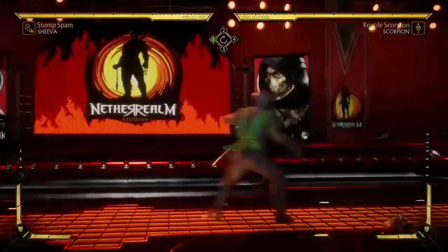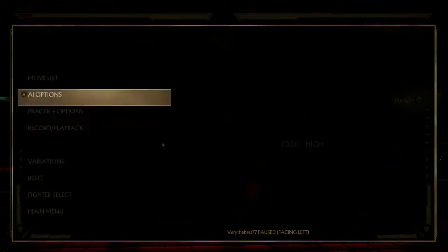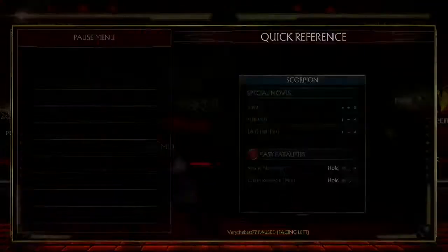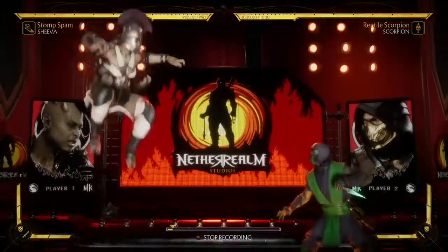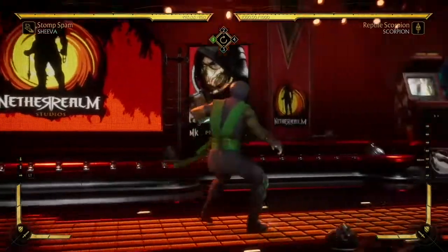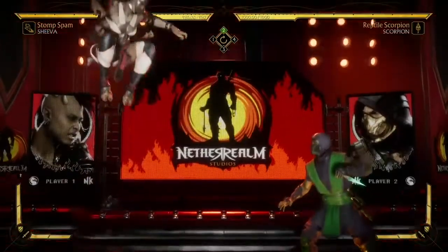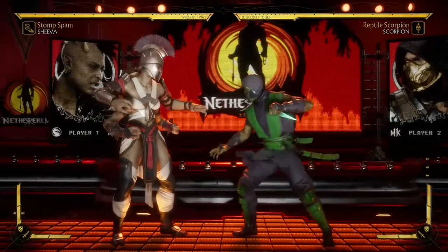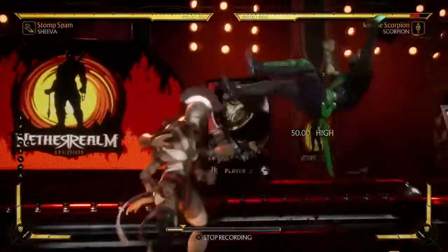Shiva stomp finally got nerfed. It's for sure gonna still be spammable, but the ending part of it is going to be very hard to mash out of and very easy to punish. I'm just surprised they didn't ban this move completely — NRS should just ban this move. But it doesn't need two nerfs, because Mech Shiva is actually still a good character. She has mix-ups, she has the stance with all those fireballs, her combo game is actually pretty good, and she has a very good armor breaker. Even if you don't break the opponent's armor off, it has bleed out. So if they keep dashing they'll actually lose health because of the bleed out.